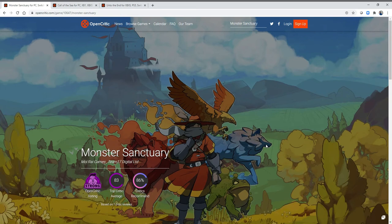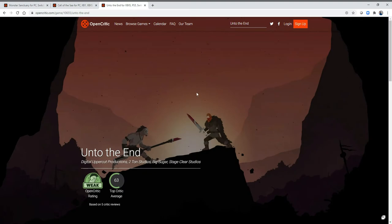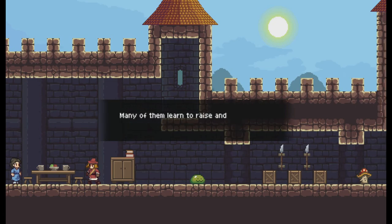Monster Sanctuary has a really high rating on OpenCritic from most critics who played the game. And now we can take a look at Call of the Sea, which has a somewhat strong rating as well, and the next game On to the End, which doesn't have as stellar of a rating. So maybe that's not the one to check out. But then again, you've got Game Pass — these are essentially free with Game Pass.